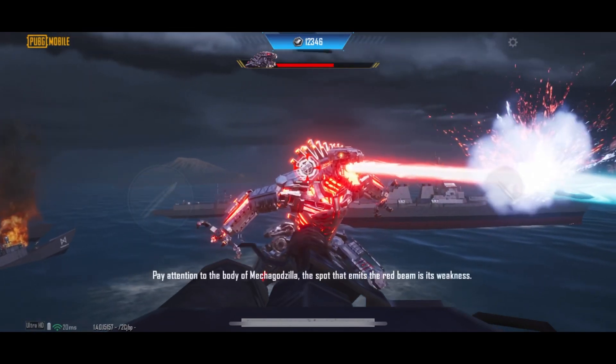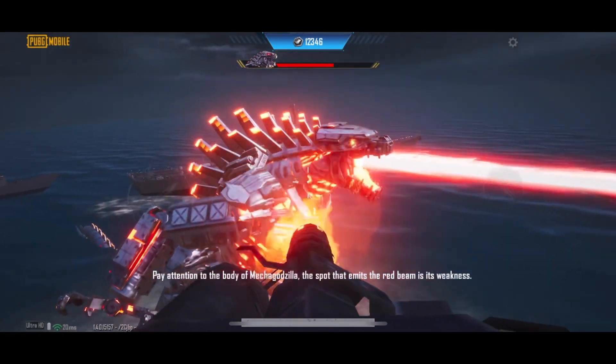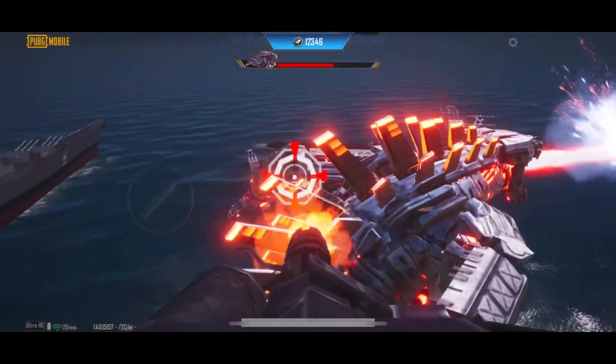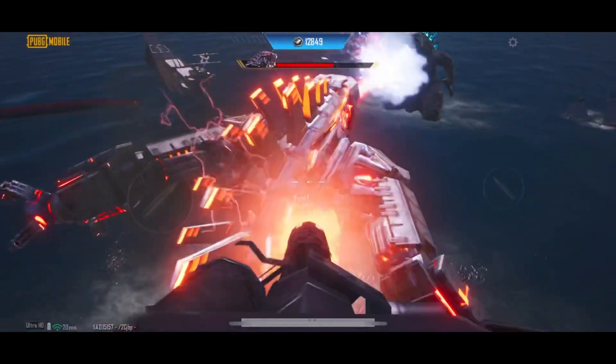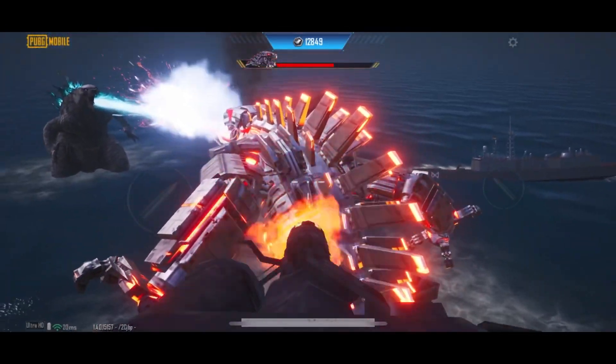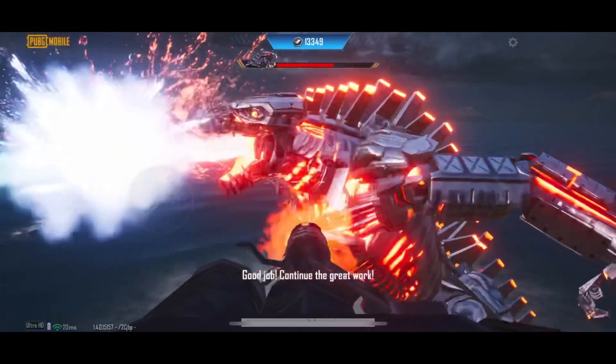Pay attention to the body of Mechagodzilla — the spot that emits the red beam is its weakness. Now's the time! Fire! Good job! Continue the great work!